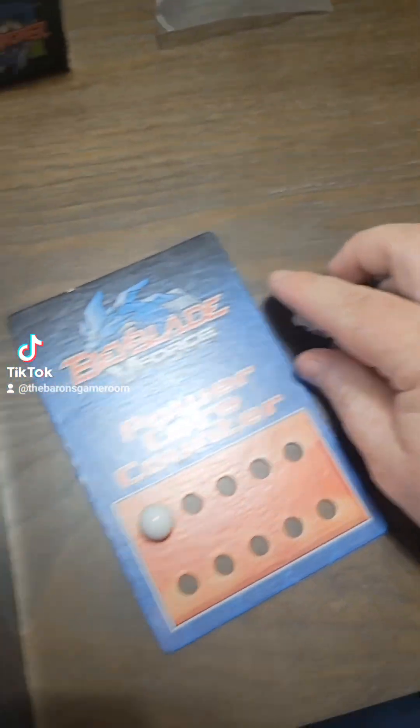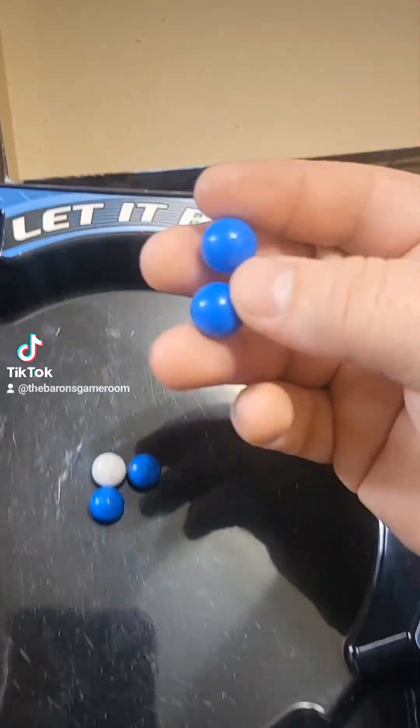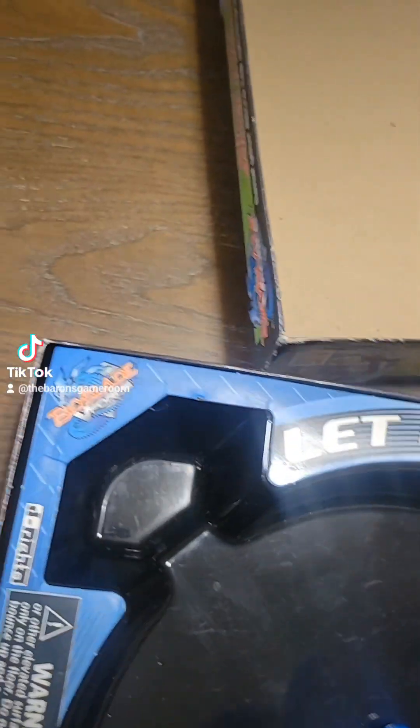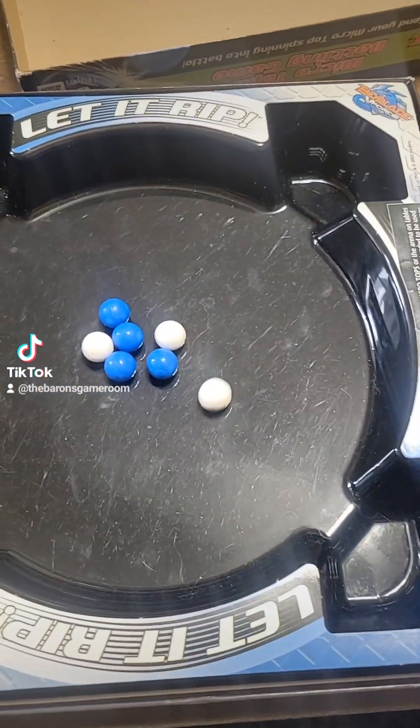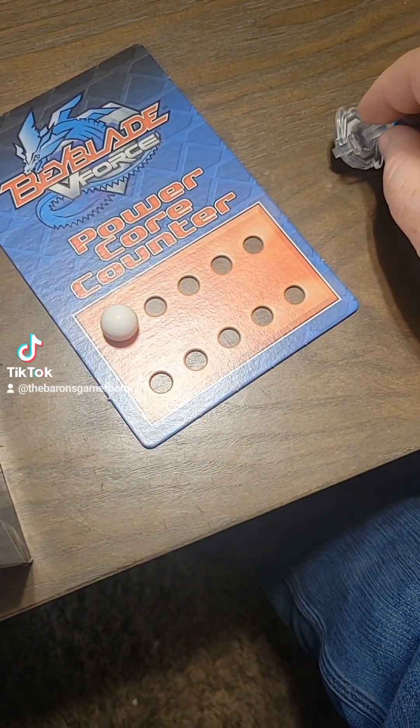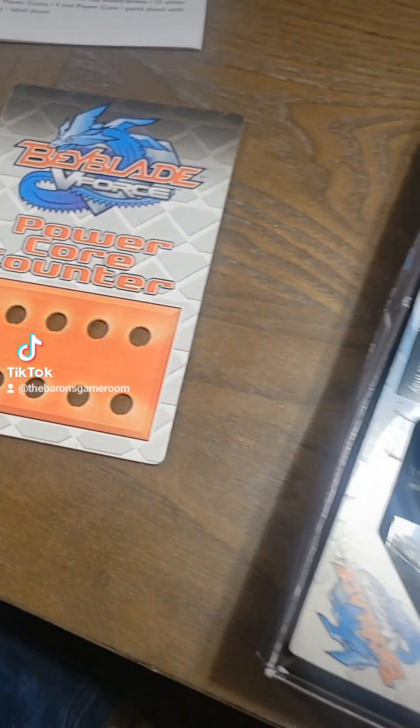Both players will take their tops out. You're allowed to change up any of the parts using any spare parts you might have between rounds. Then before the next round starts, you'll put in two more of each core and simply go again. Keep doing this until one player has 10 cores built up on their board.